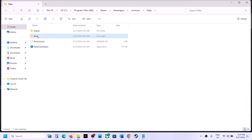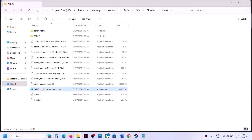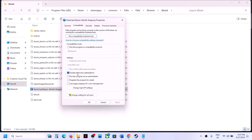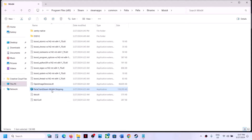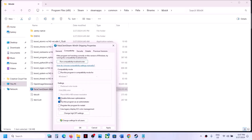If that does not work, open the Binaries\Win64 folder — you will also find a game exe file there. Right-click it, select Properties, and do the same things: put a check on 'Run this program as an administrator,' click Apply, OK, and launch the game. If that does not work, try Windows 8 compatibility mode, then Windows 7, and also try 'Disable full screen optimization,' clicking Apply and OK each time.